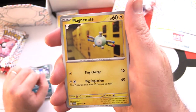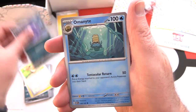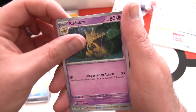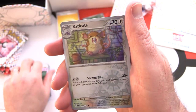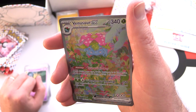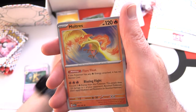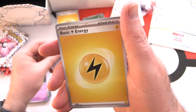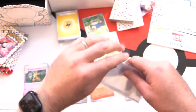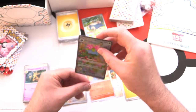Pack three: Magnemite, Caterpie, Eevee, Grimer, Omanyte — not sure how to pronounce that one — Tauros, Kadabra (I think that's reprinted for the first time), and Raticate with a nice Reverse Holo. Venusaur EX — a special illustration rare! We'll sleeve that up. And Moltres for the rare, plus energy and a code card. Wonderful to see the Venusaur — very colorful indeed.